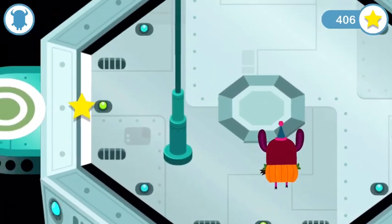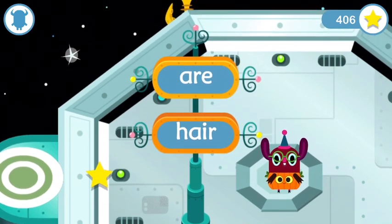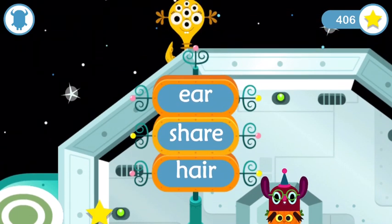You already know that "air" can look like this, as in "hair." It can also look like this — "air," as in "share." It can also look like this — "air," as in "pair." Use this knowledge to find the spell book.